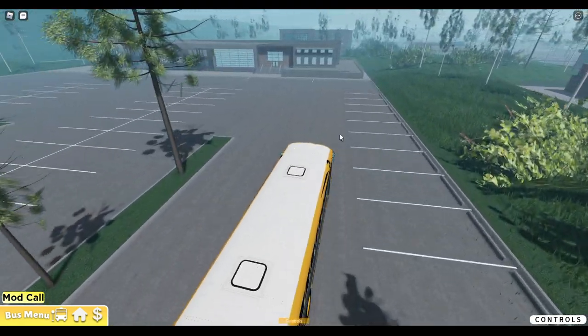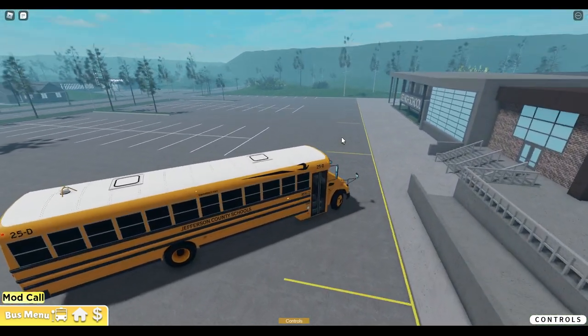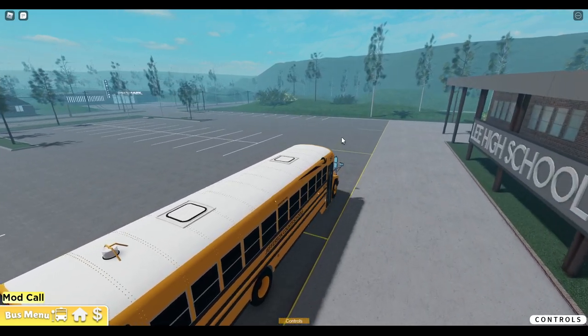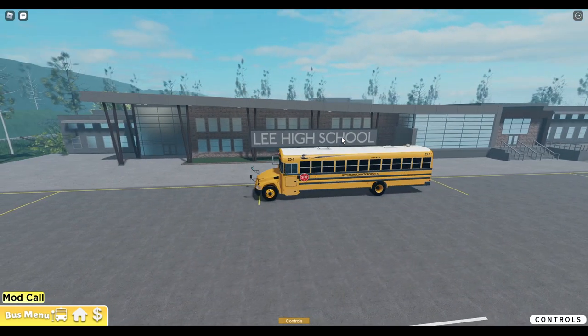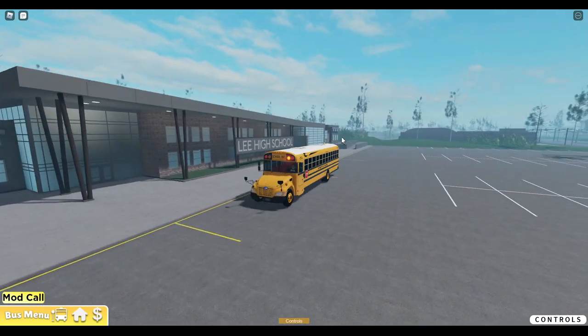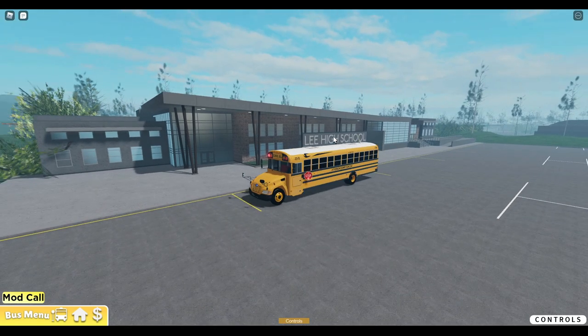Here's the high school — well built! I'm so in love with this, it's amazing. Very, very well built. We'll go ahead and drop off right here. Oh, that's amazing. Go ahead and drop off here.